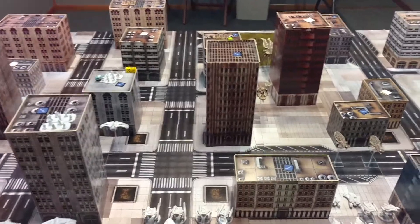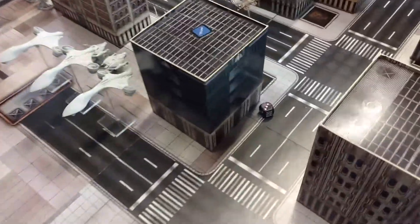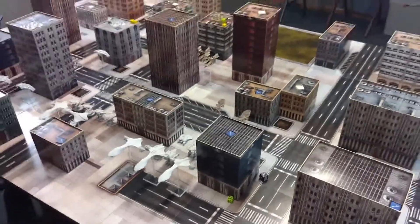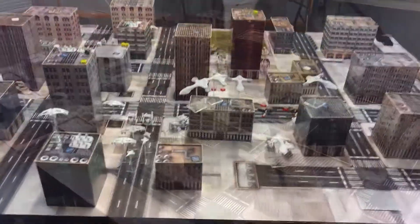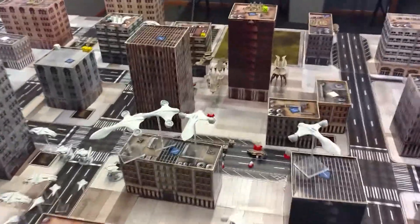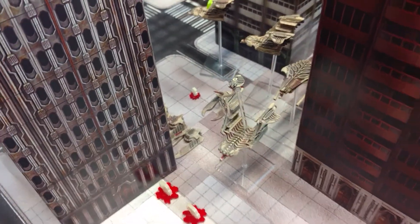We dice for initiative — both are command value three. PHR rolled a three and the Scourge rolled a six, so Scourge will have initiative. Turn two: the Scourge started with their standard battle group, dropping their Reapers and Hunters here in the back behind the building.